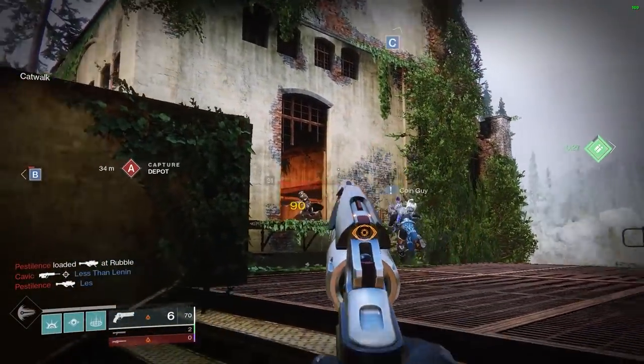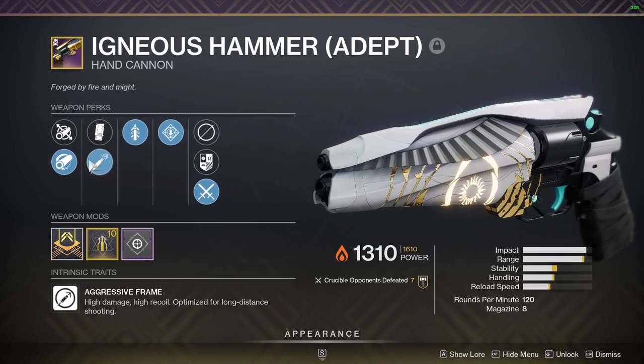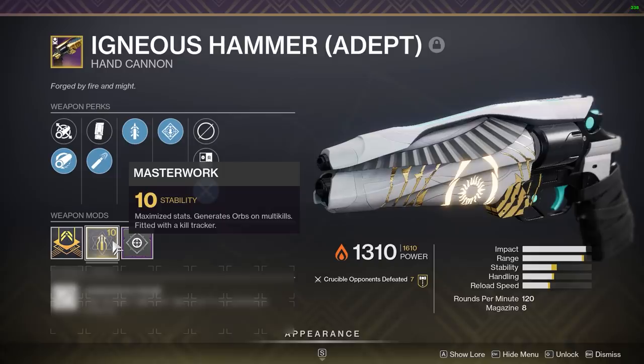So out of my two flawless cards last night, here's the best roll that I was able to get. Definitely a bit of streamer loot involved here. I walked away with Hammerforged, High Caliber Rounds, Quickdraw, Rampage, and a stability masterwork.